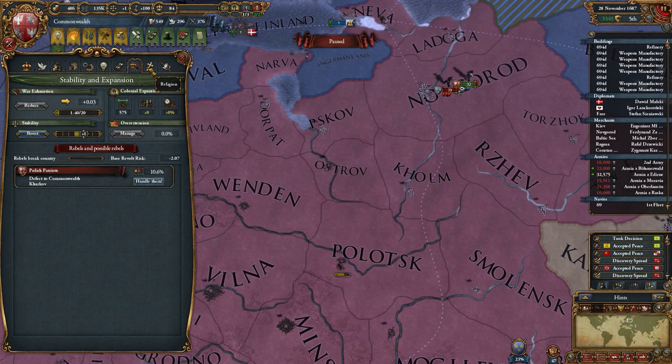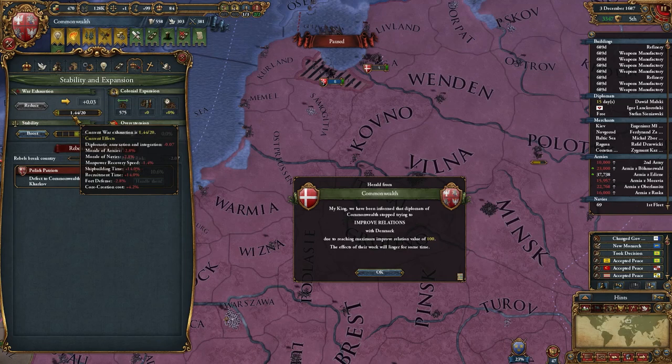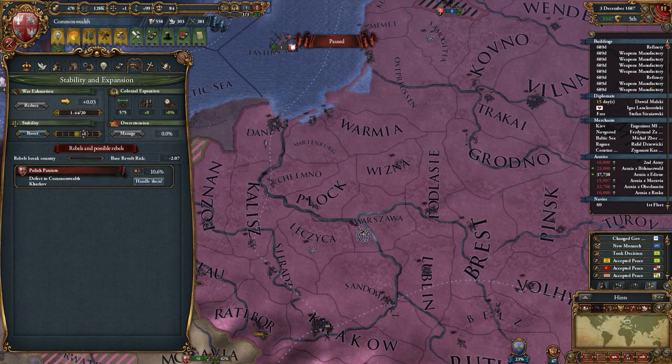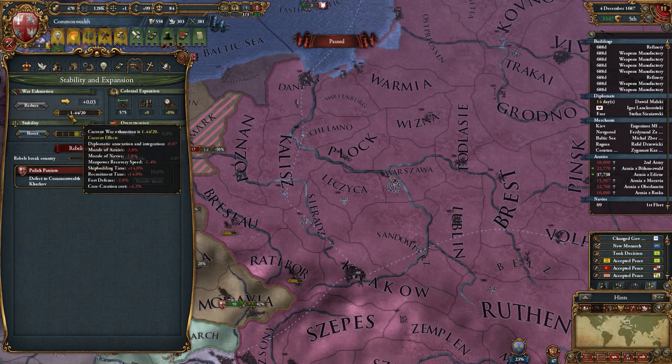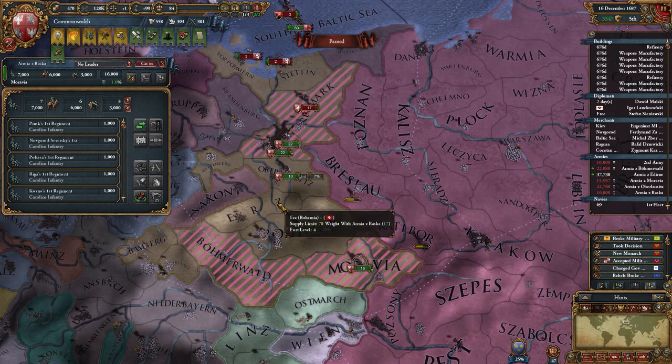Another thing that I really like is that your war exhaustion from combat increases slower — that was a huge problem in long wars. I had some wars with massive war exhaustion which resulted in huge revolt risk, so I'm glad that got toned down a little bit. It's definitely much slower now — I'm only at 1.44. Before the patch I would have been at at least four or five already. At least it does go up much slower now.